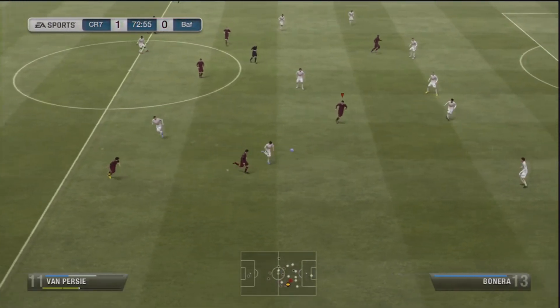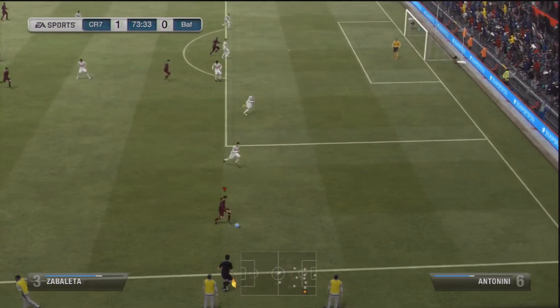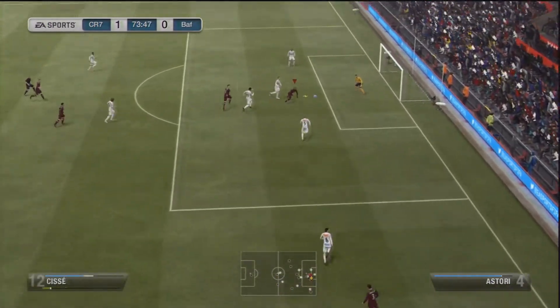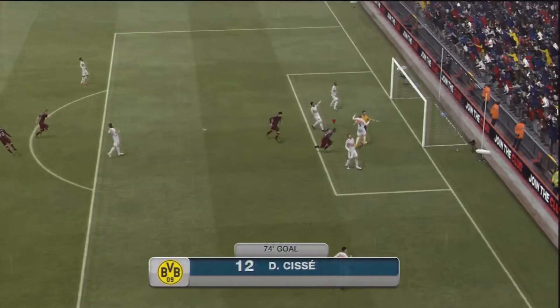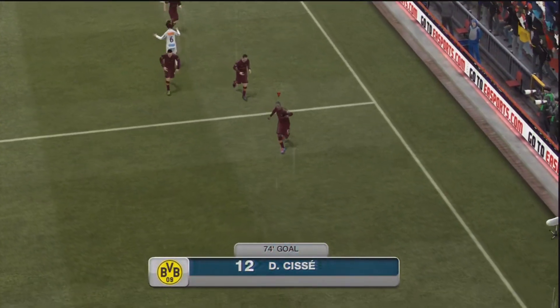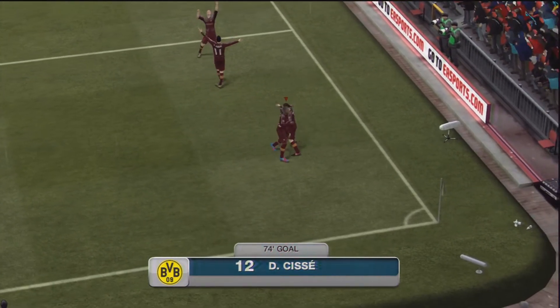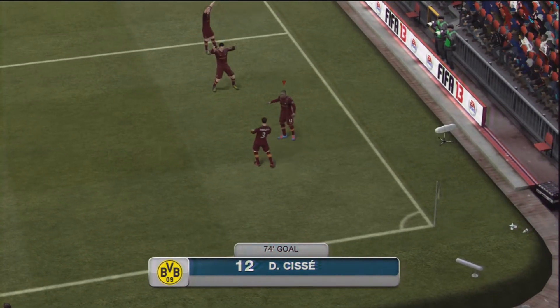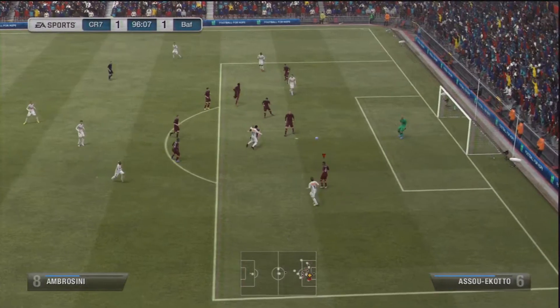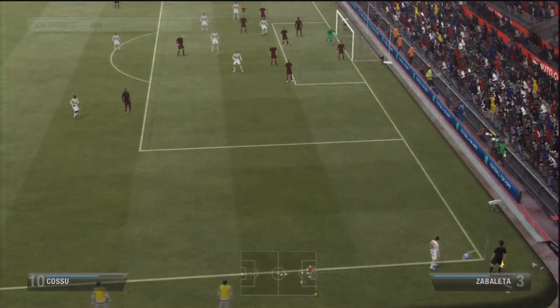Right until about the 80th minute I was battling to get back in this game. I took the free kick quickly, got down the wing — that's a lovely ball from Zabaleta. Gibril Cissé is an absolute goal machine. If you guys haven't bought him when doing a Premier League team, go and buy him — he's pretty cheap, I got mine for about 5k. He is a monster: he's quick, he's strong, he's great in the air, and scores a bag full of goals.